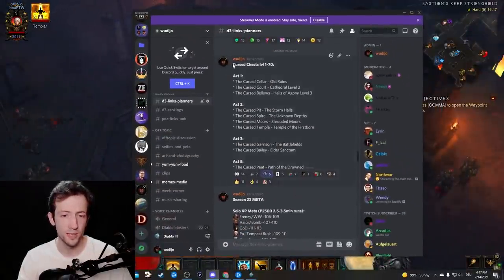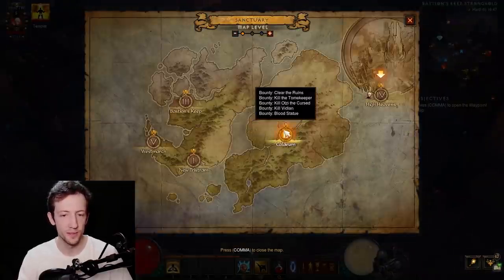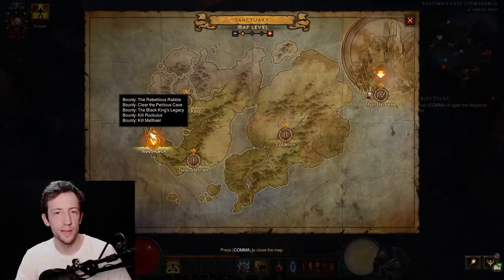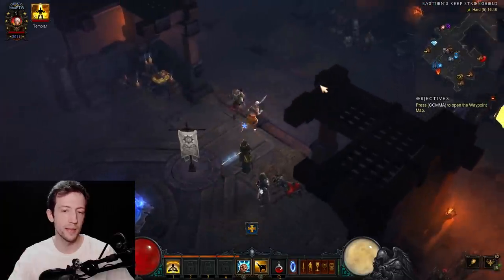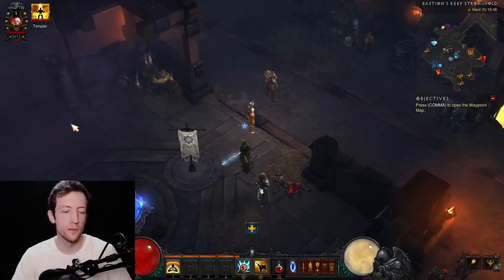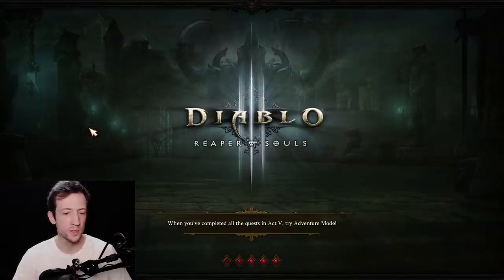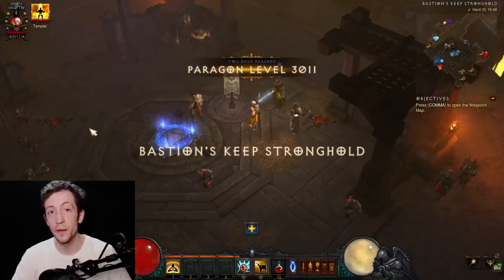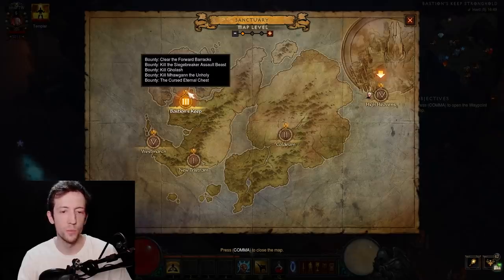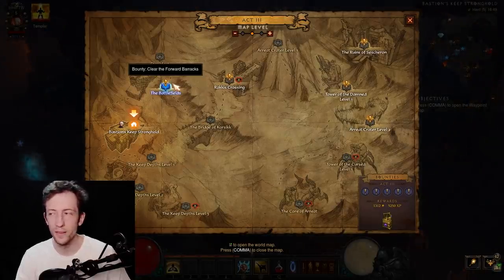Cursed chest leveling is especially strong in groups. With four people creating new games, you'll almost always find a cursed chest event across act 1, 2, 3, or the Cursed Peat in act 5. Call your group to you, teleport in as a full party, obliterate the cursed chest, and go next game. This strategy is most commonly used on necromancer groups, who have great synergy through Grasps of Essence, corpse explosion, and high damage — capable of doing this all the way to Torment 6 with a good weapon from upgrading a rare. The fastest groups hit level 70 in around 45 minutes with this strategy.